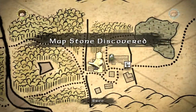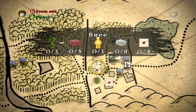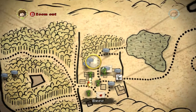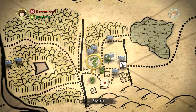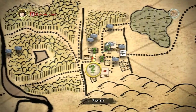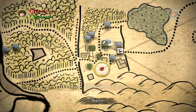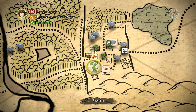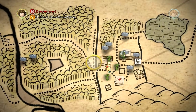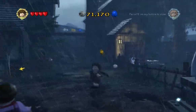Stone discovered. Let's see what this does. There's something directly south of us and along the road. You can set my destination. So I've set my destination, let's see what that does. Let's exit out the map. I love the music.